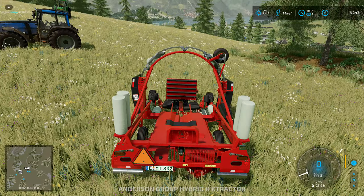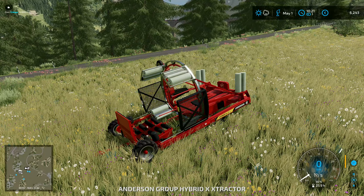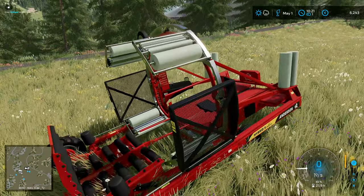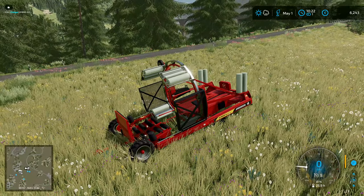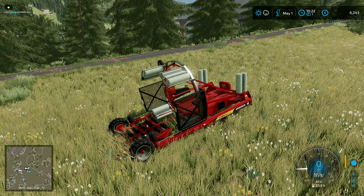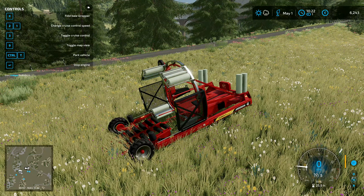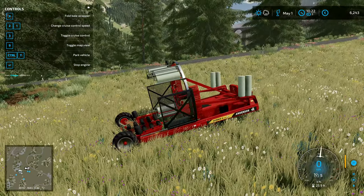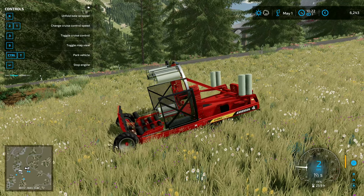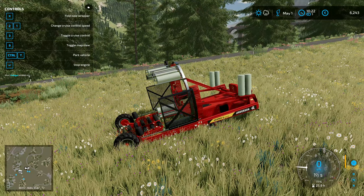So what we want to do here — we want to start this one up. Let's go into there. He's got a little engine of his own, could do with a bit of repair, but we're not going to worry about that. We want to unfold it. That's about the only thing you need to do to it really. Fold bale wrapper, change cruise control — so you can drive it around if you want to. But yeah, you can move it around a little bit. So we're going to leave that one started.